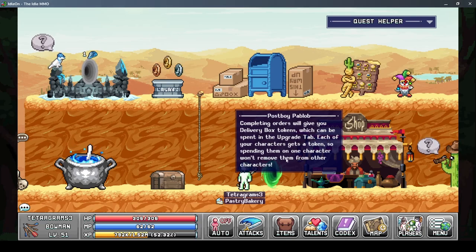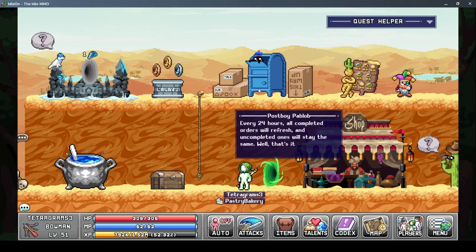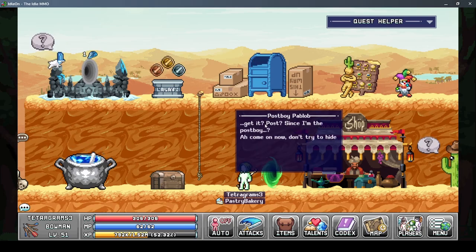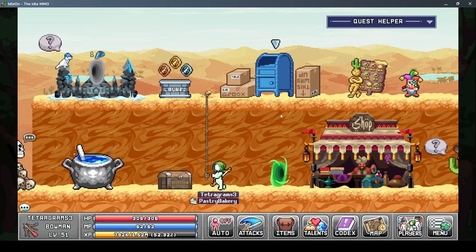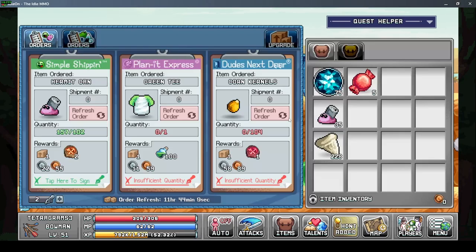'Each of your characters gets the tokens, so spending them on one character won't remove them from other characters.' So it's going to go through all my characters and I get these upgrade tokens. Every 24 hours all completed orders refresh. The mailbox also made a 'post boy' pun - I could tell by the look on my face I found it funny. Anyway, let's see what's up with this post office.